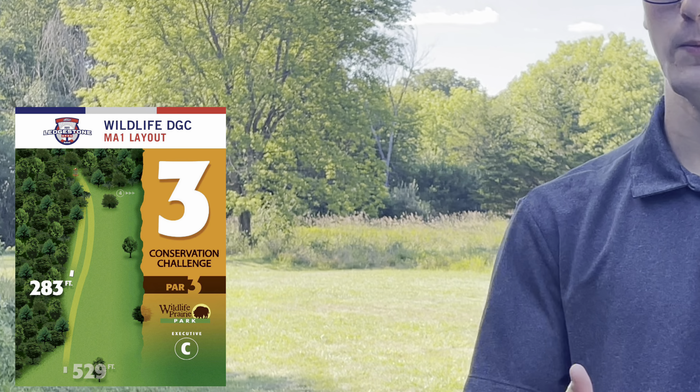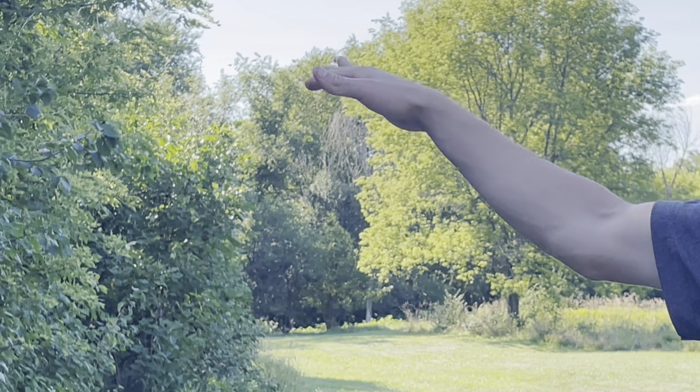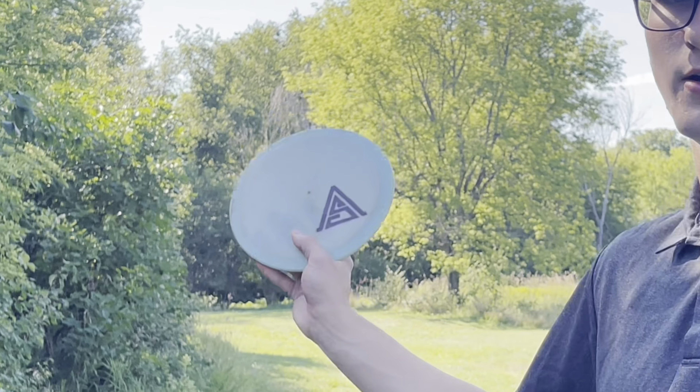We're here on hole three at Wildlife Disc Golf Course. It's a 283 foot par 3. You basically want to throw it high through this gap and have it just crash in left. You want to throw it pretty high because you have to get it to swing left. I'm going to throw my FD3 and hopefully have it swing like that.